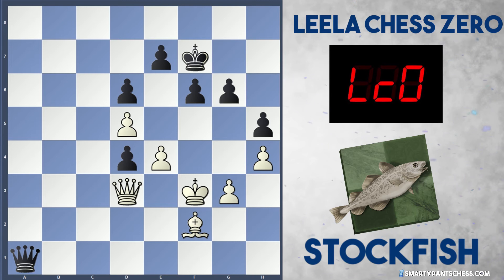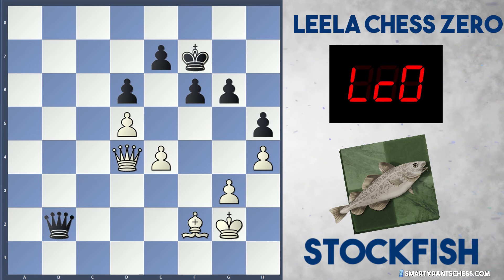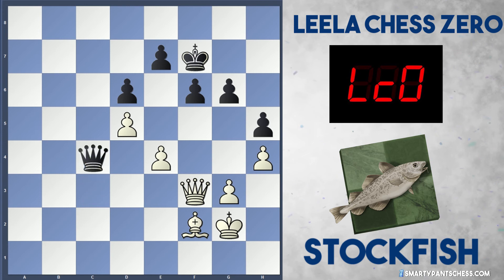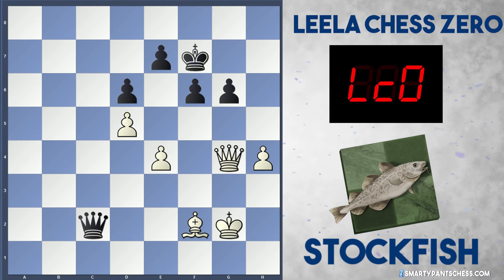Bishop f2 was played, and now white's just waiting to take on d4. King g2. Finally getting the optimum position and taking on d4. Leela moves the queen to e2. Queen e3 trying to trade, but Leela's having none of it. Eventually, after a few more shuffling moves, g4 is played, captures, captures, queen c2. And after h5, takes, takes, king f8.